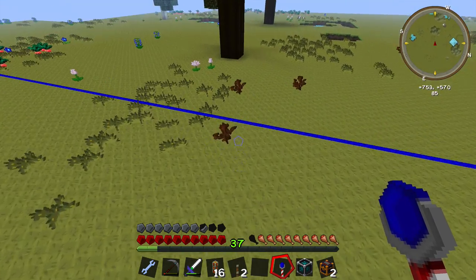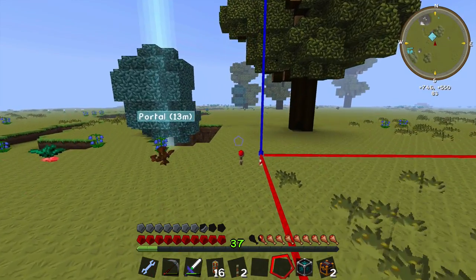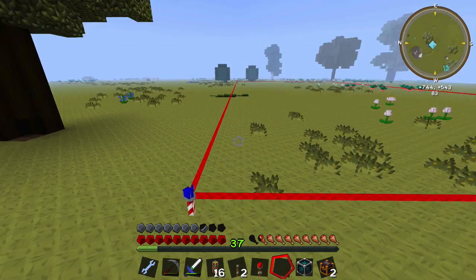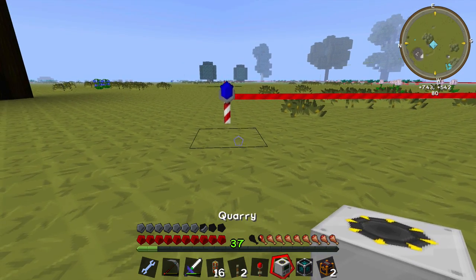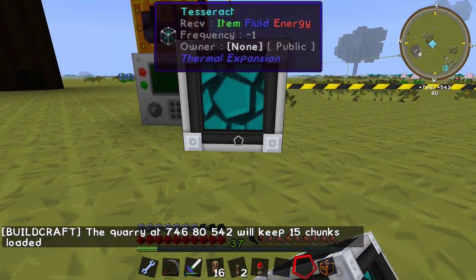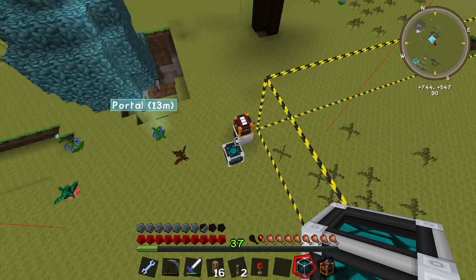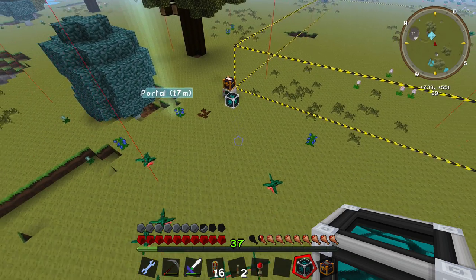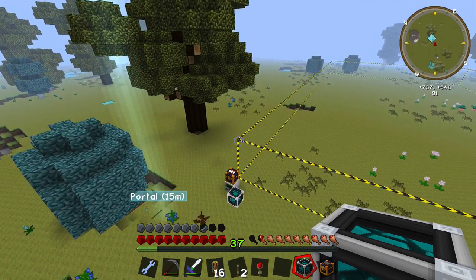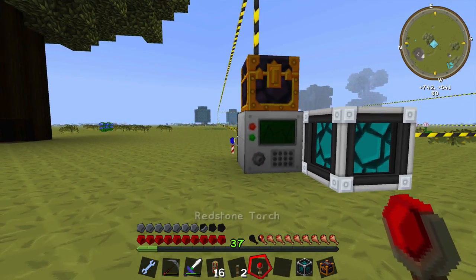I'm gonna make a decent sized one — it's not gonna be 64 by 64. Let's just do that big, that should be fine for now. I'm gonna put that back there and it's gonna make me a square just like that. I'm gonna take my quarry and drop it on the center there — it's gonna keep 15 chunks loaded. I'm gonna put one ender chest there and put my tesseract. I need to check my chunk boundaries because I don't want anything on a boundary. There we go — verified chunk boundaries. Sometimes if you put a tesseract outside the chunk of the quarry it causes massive problems.